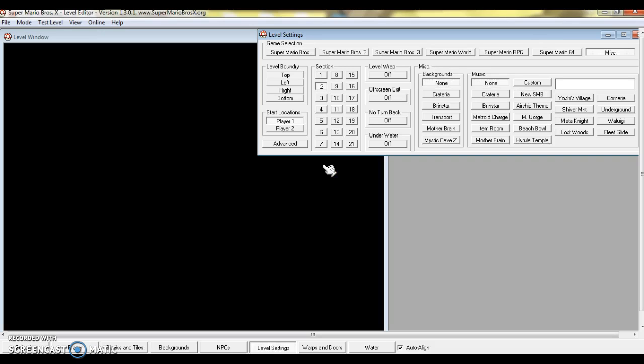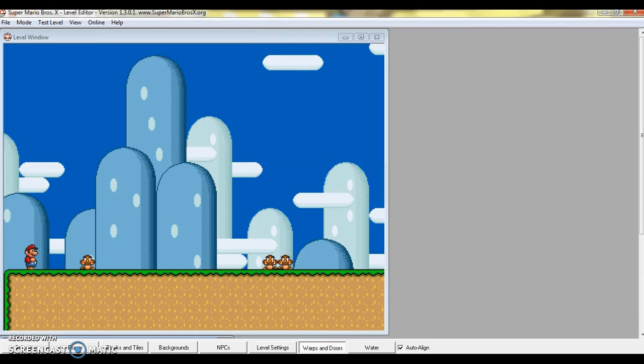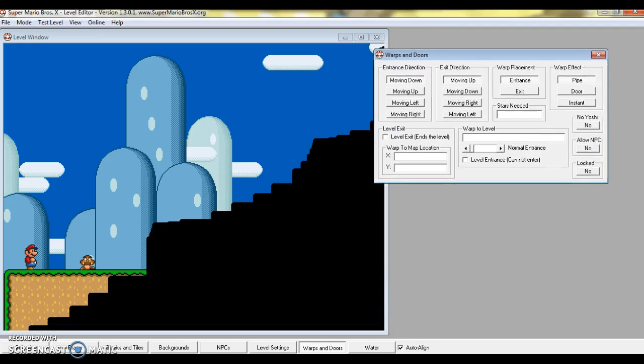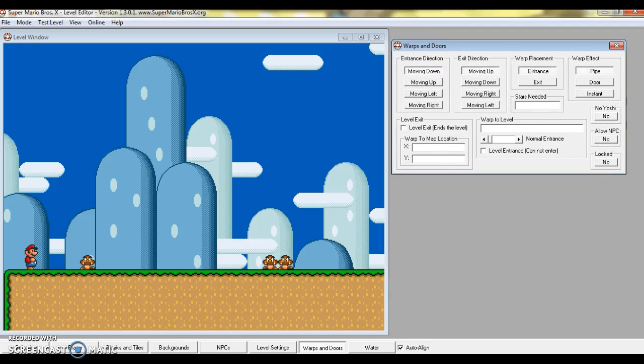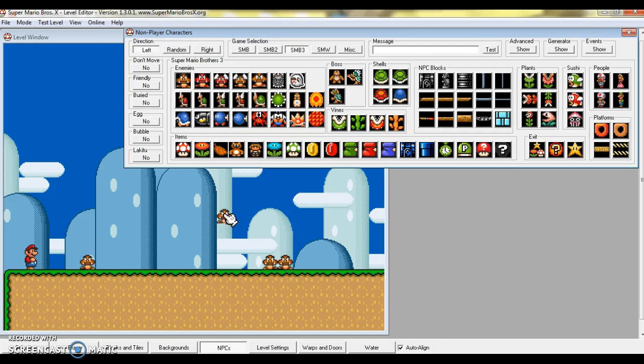And the sections — where you just use the warps and doors, which are very advanced. You just place them, and then you'll get teleported to that place.